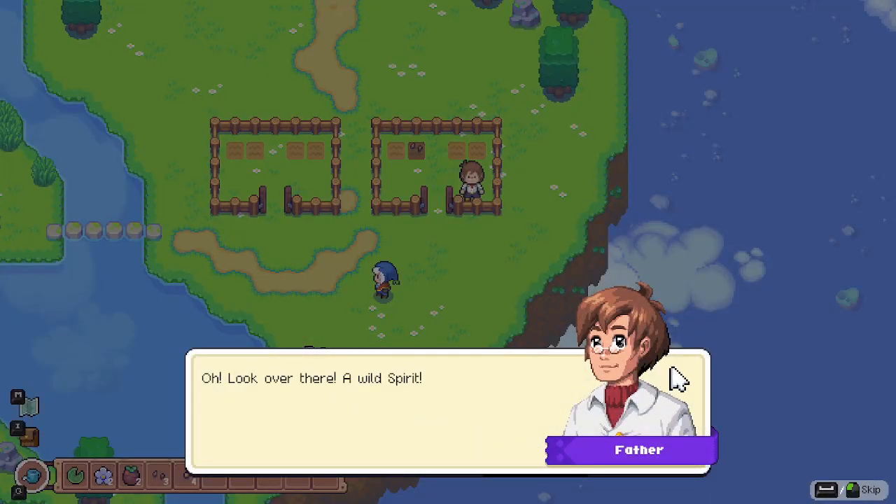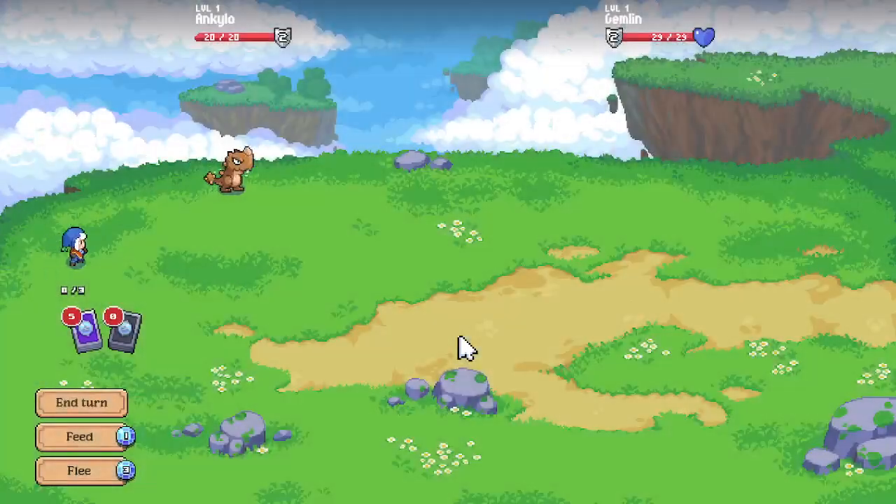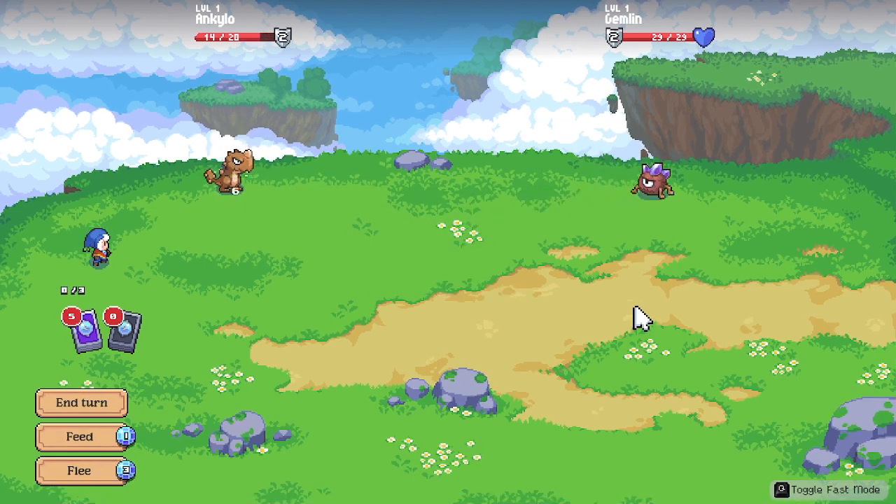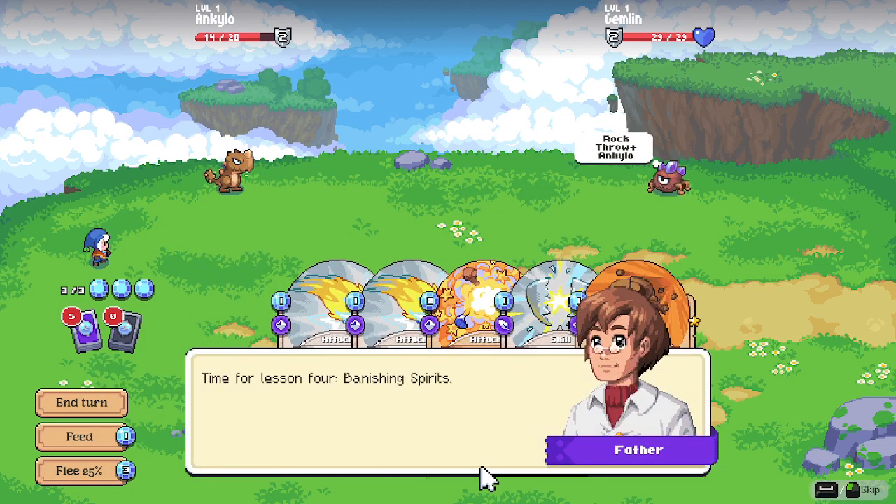A wild spirit appears nearby. Father says: 'It looks like it's about to murder you - this is perfect timing. Get over there and show me what you and your spirit can do.' The Gemlin has higher speed so it moves first, using a rock throw. Father announces Lesson four: Banishing spirits.